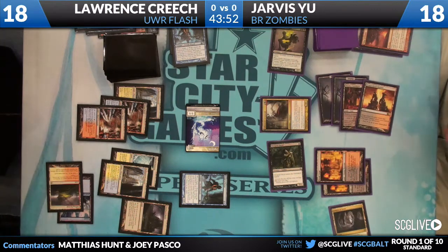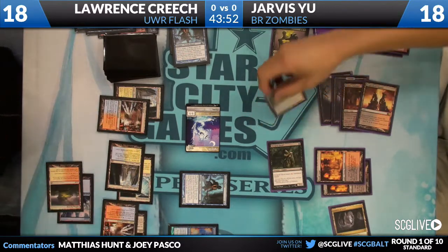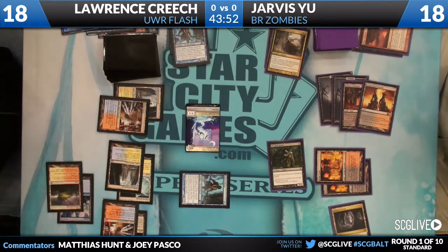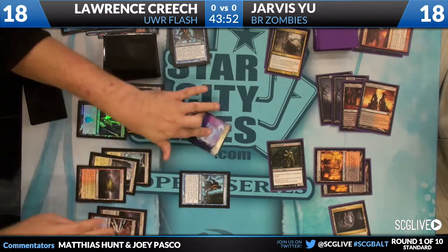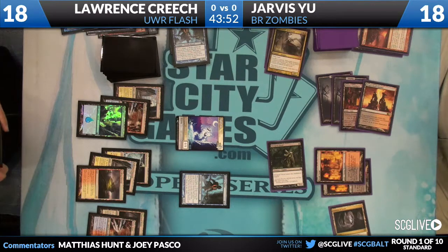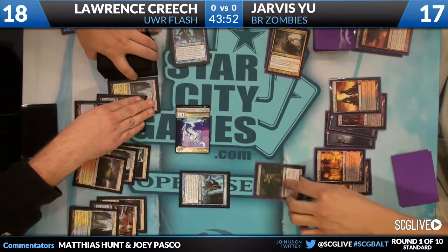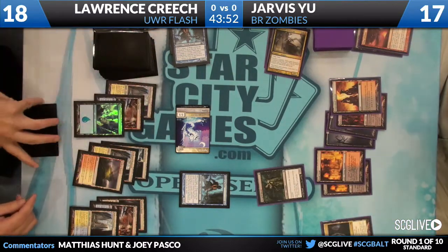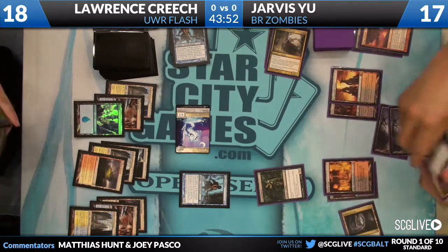There's something and then Falkenrath Aristocrat. Lawrence appears to have a six-card hand. It's going to get Syncopated into exile. Jarvis will have to watch out — he has to assume Lawrence is sitting on Azorius Charms and counterspells. The Cavern is set to Zombies, so they can't make the Aristocrat uncounterable. Even so, the Aristocrat is pretty weak on this board because of Moorland Haunt — the haunt tokens will trade with the creature, and Lawrence's life total is high enough that four damage and haste isn't particularly relevant.